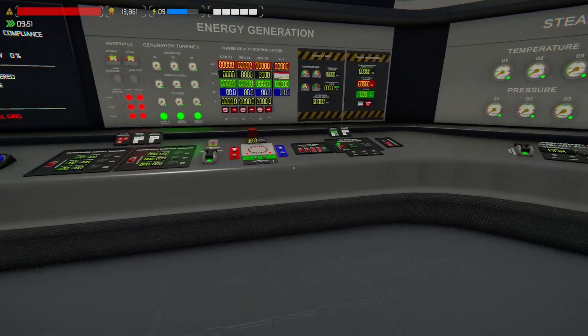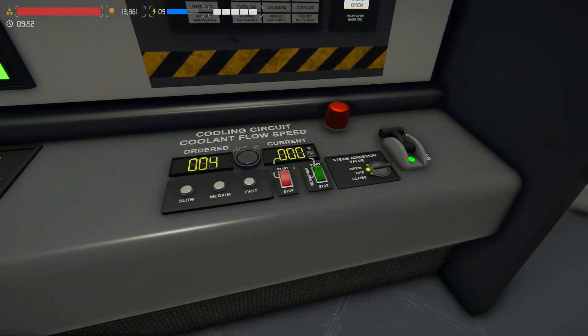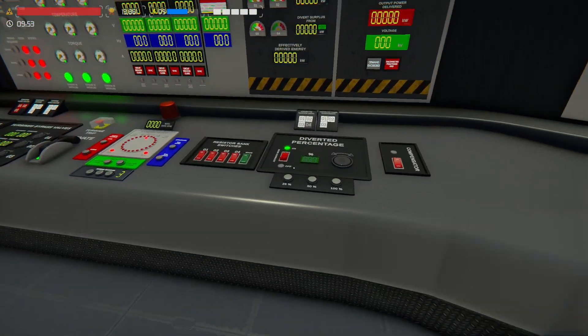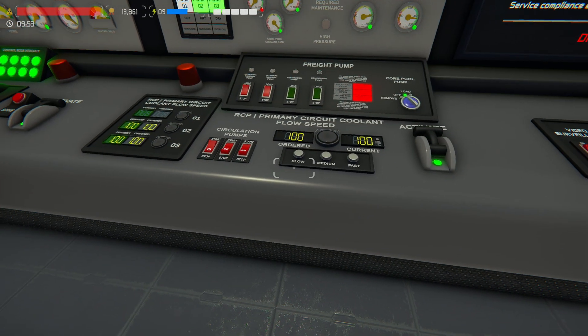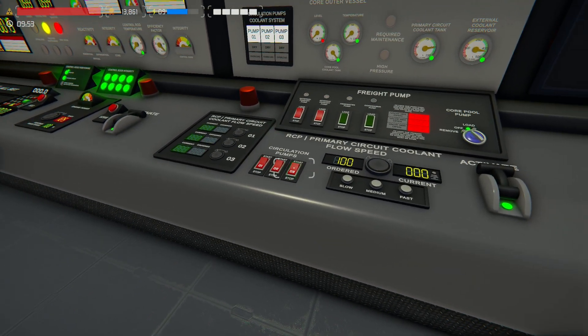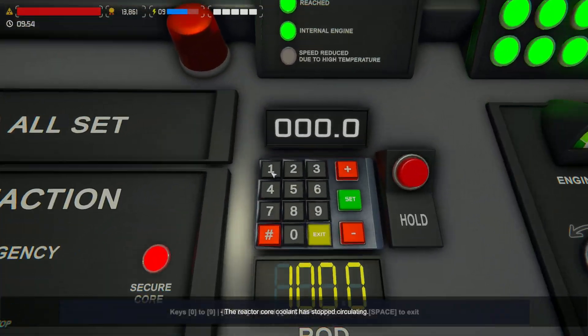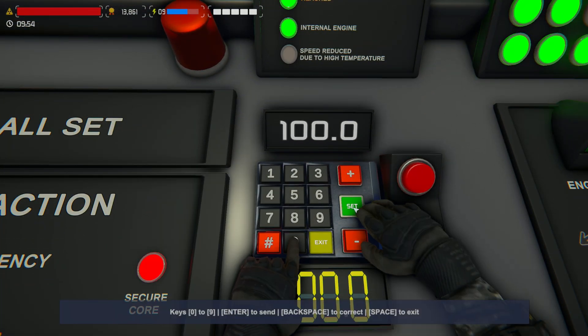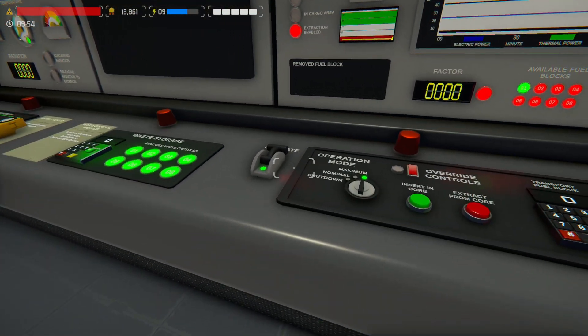So what have we got? Pump cooling core circuits — let's turn that one off. Let's slow the time down for now. That is off. Those are off. These are all good — that's closed, that's open, these are on. Completely forgot about them. We're at 100%. Just for OCD sake — these are all closed, that's off.